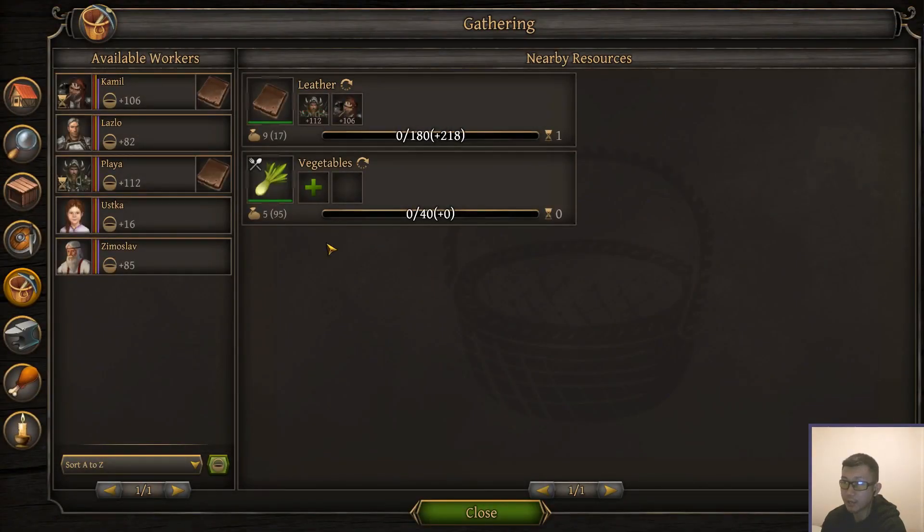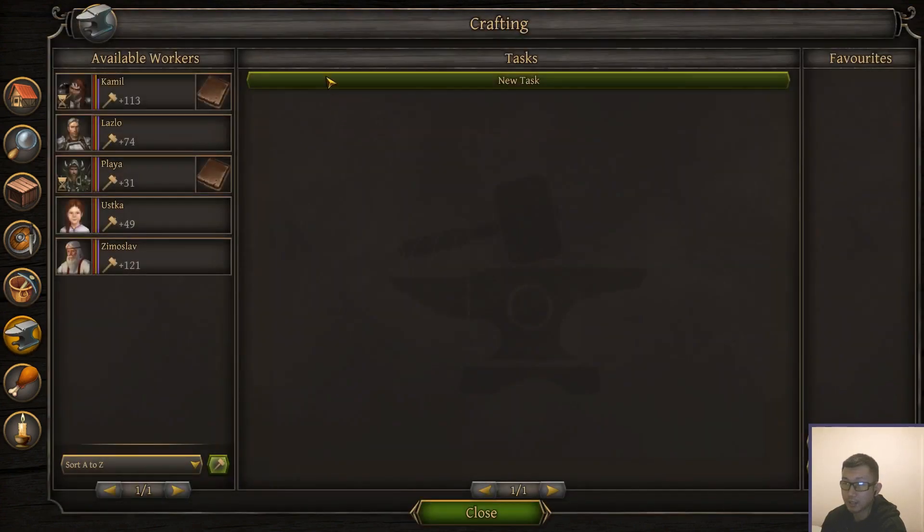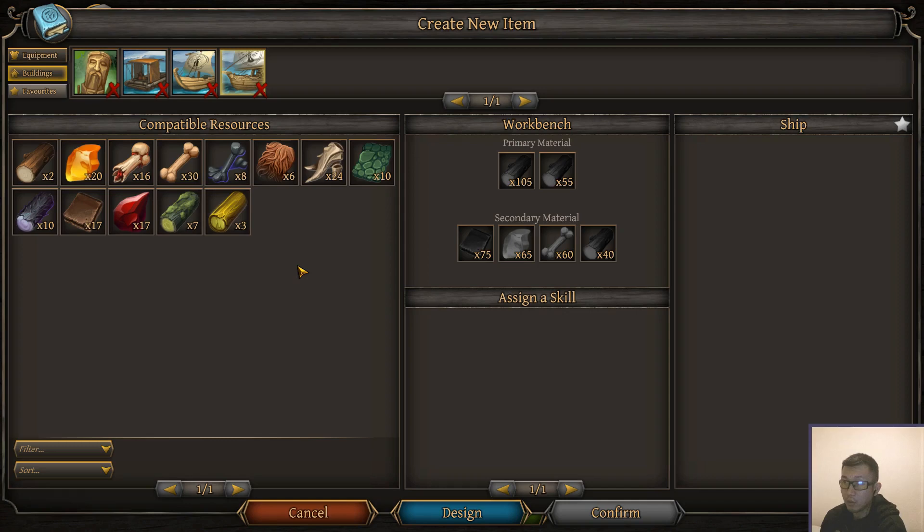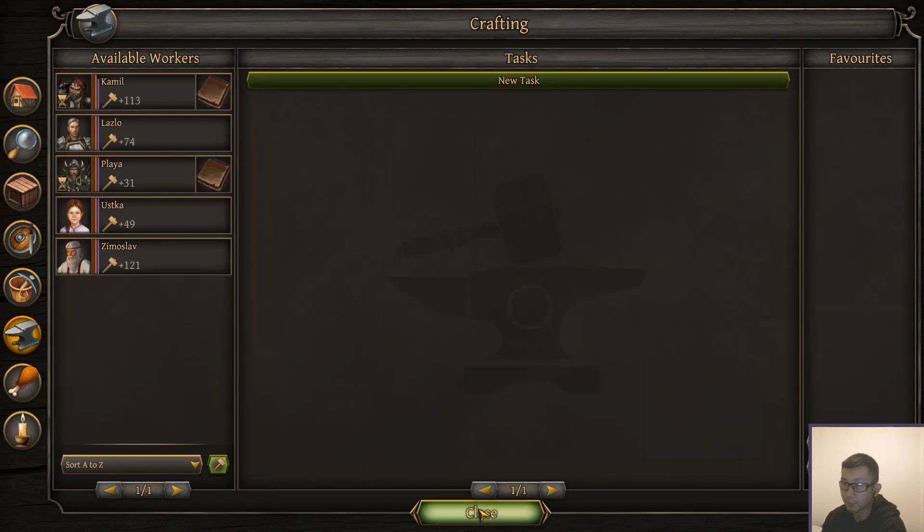We're going to gather leather. We need 75 leather and 55 wood — we're going to have to get a bunch of wood too. We only have two regular wood, but I'll just burn some dark wood and elven wood in the meantime. Don't really care too much about them.